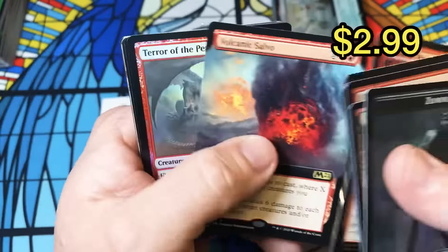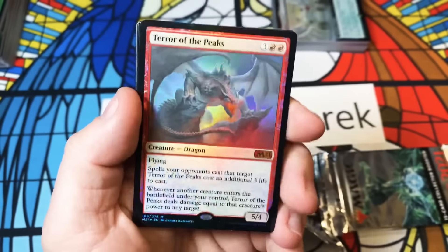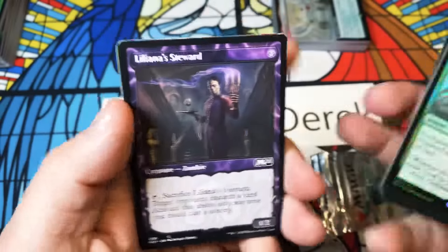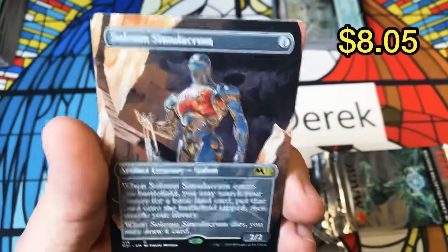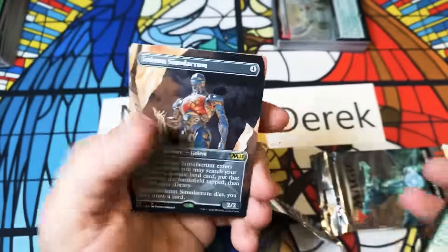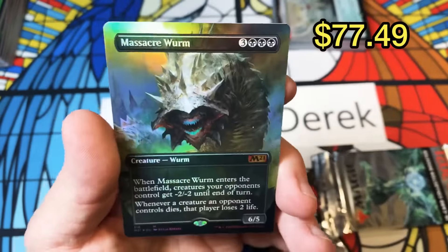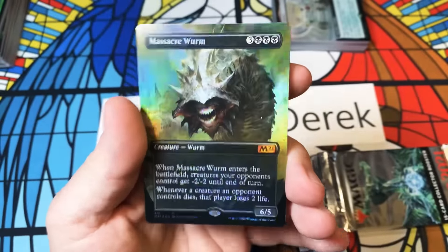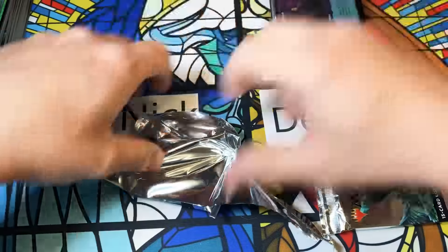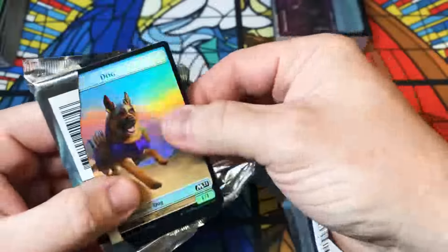Island, Salvo — foil mythic Terror of the Peaks! I have a feeling we're going to see a lot of him. A foil Heroic Intervention with Terror of the Peaks. Solemn Simulacrum Sad Robot full art — we're going to see a ton of him. We got a Liliana Steward and a box topper Massacre Worm. Are you for real? What is even going on here?! I need more of these boxes — give me all the boxes!